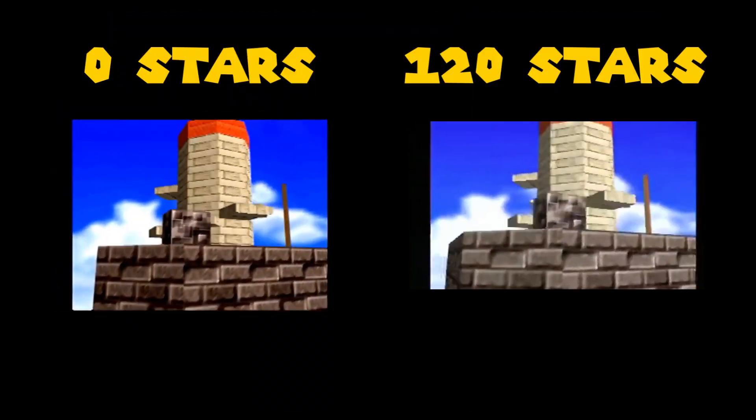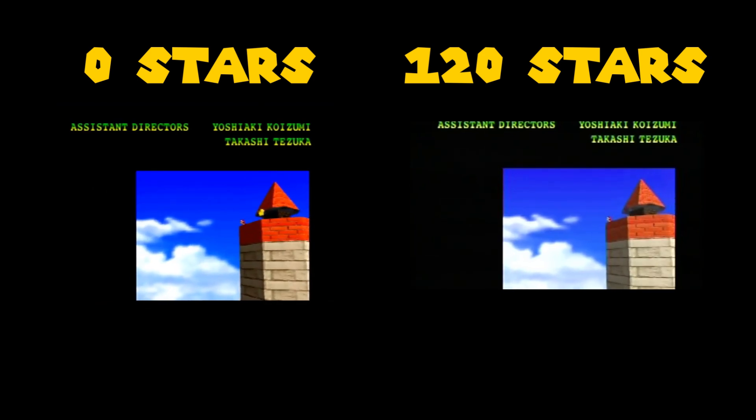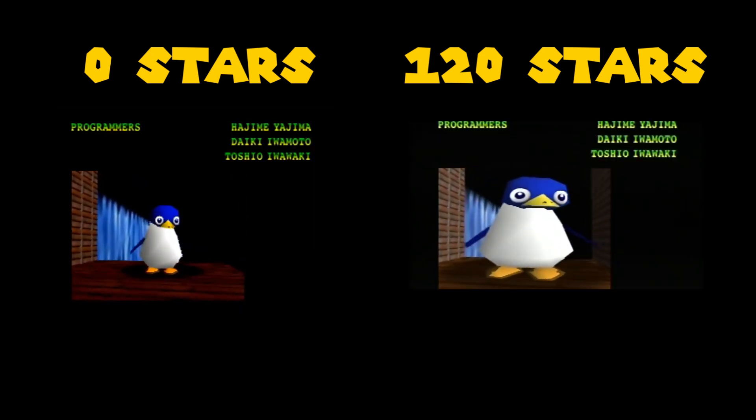The end credits is actually where we'll be getting most of our information from, as it basically remains the same no matter what you do. The biggest difference is which stars are grayed out, although there are a couple of other subtle differences if you collect all 120 stars.